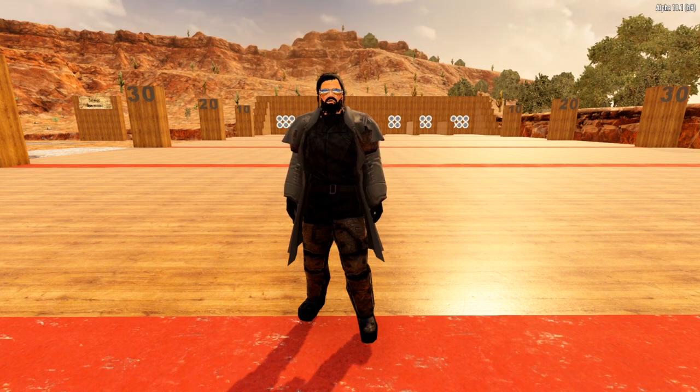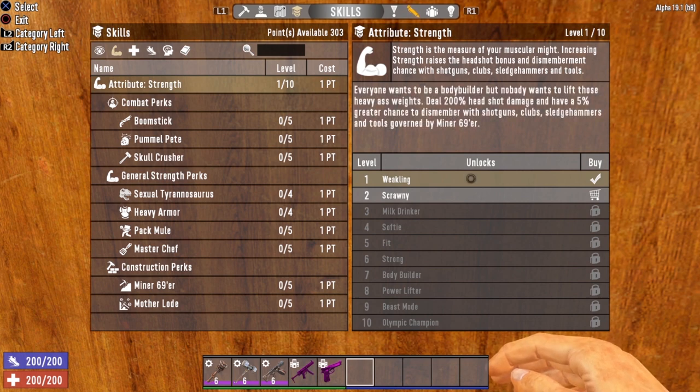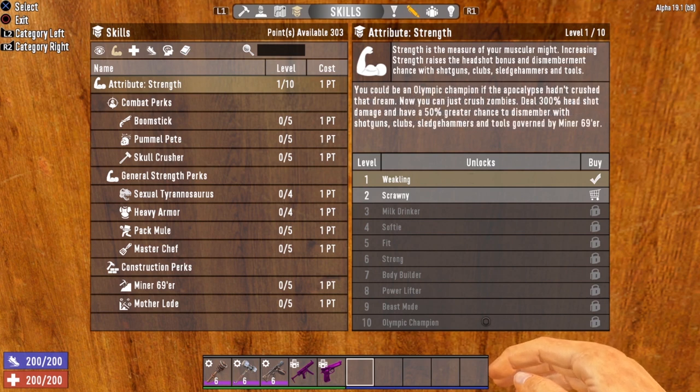First, let's take a look at the attributes and perks you will need. In my opinion, a good build in Seven Days to Die should focus on no more than three attributes: your primary attribute, your secondary attribute, and your tertiary attribute. The primary attribute for this build is of course strength. This is where you're going to focus the majority of your points in the beginning. Since we're trying to create a walking tank, strength is your go-to attribute — it gives you bonus headshot damage and a greater chance to dismember with shotguns, clubs, and sledgehammers. Once you get strength all the way up to 10, you will deal 300% headshot damage and have a 50% greater chance to dismember.